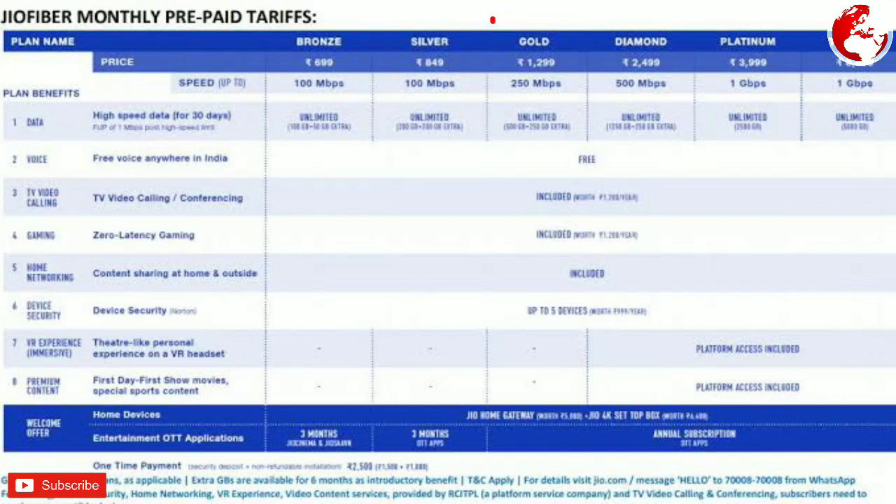With the Diamond plan, you can get 1250 GB data, plus an additional 250 GB and 500 GB data options available.